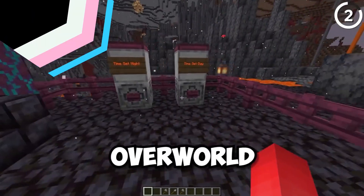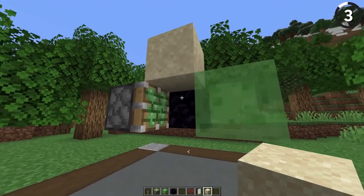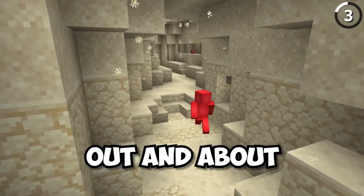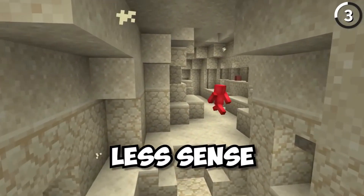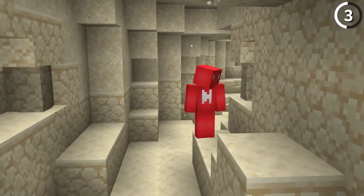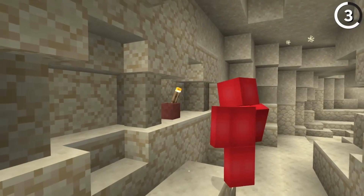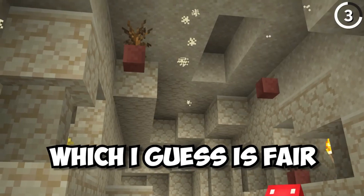While floating sand and gravel makes sense when you're using machines to suppress updates, encountering them naturally in the world raises eyebrows. Mojang turned this bug into a feature, labeling it as a cave-in. However, they didn't add similar particles for snow layers, making them even more puzzling.